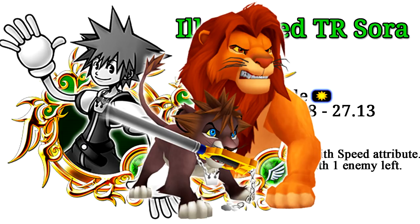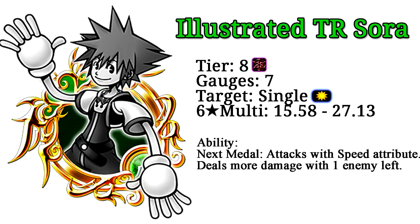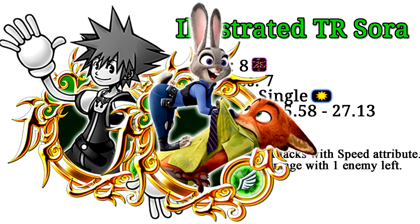So Sora and Simba is still currently the strongest speed upright medal in the game. Its ability is that it changes the attack attribute of the next medal to speed type, and it deals more damage with one enemy left. So basically, it's just a stronger speed version of FFRK Warrior of Light, or if you're playing the JP version, it's just a stronger version of Judy and Nick B.